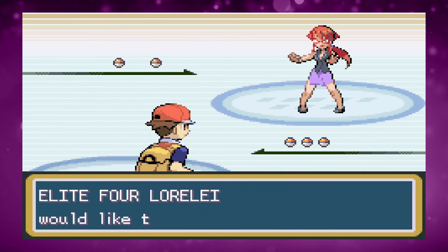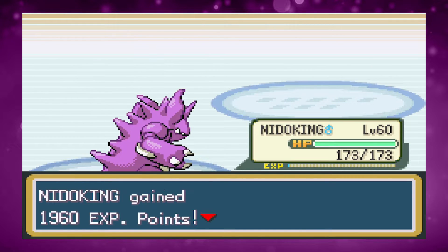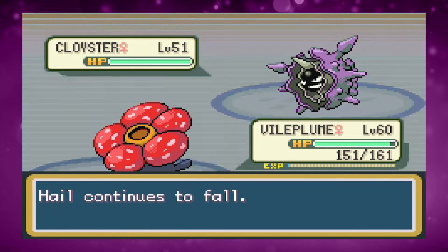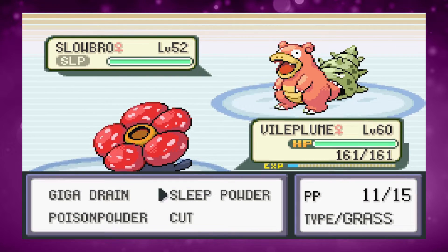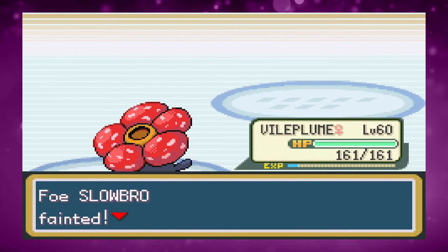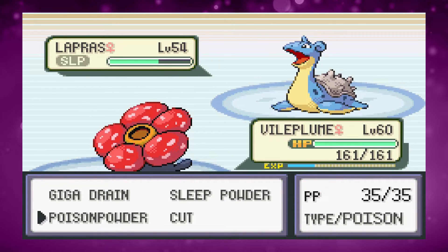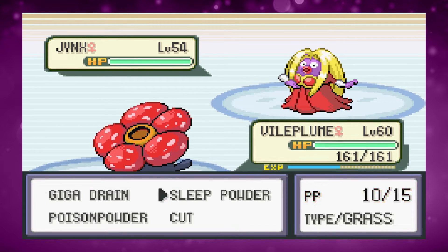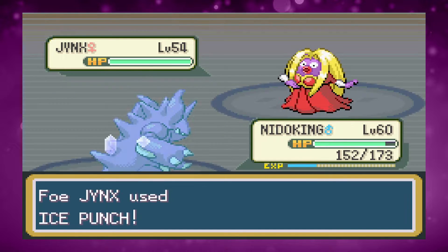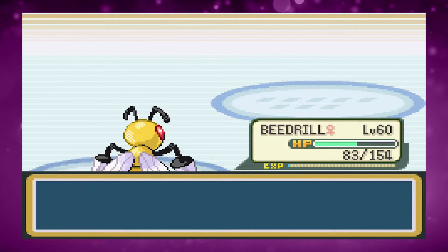The Elite Four begins with Lorelei. I start with Nidoqueen — two Rock Slides take out Dewgong. I switch to Vileplume to handle Cloyster with Sleep Powder and Giga Drain since Rock Slide won't work, using the same tactic on Slowbro. Versus Lapras I put it to sleep and Giga Drain, but need Cut and Giga Drain to finish due to a Berry heal. Jinx puts me to sleep so I switch to Nidoqueen, then Beedrill finishes with one Twin Needle.